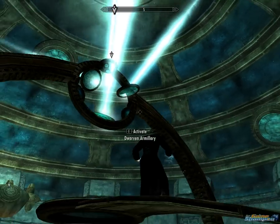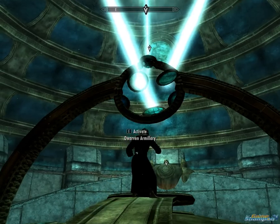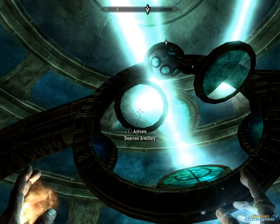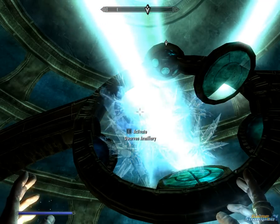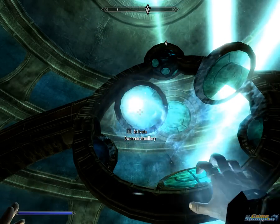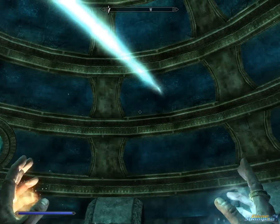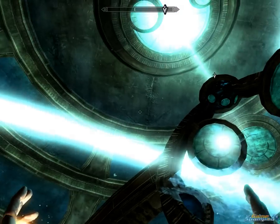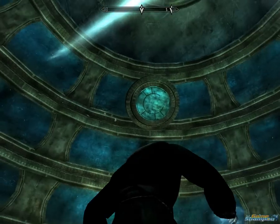We are going to use the ice and fire spell to move the beams. What worked for me is I just shot three frost spells to the left lens. Now if I check — I have one beam pointing at the middle ring, I have another beam pointing at the lower ring, and there should be another beam pointing at the upper ring, and here it is.